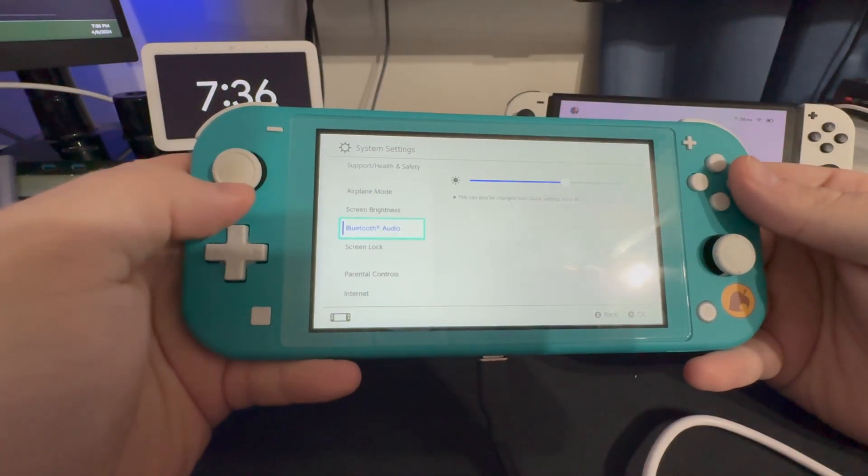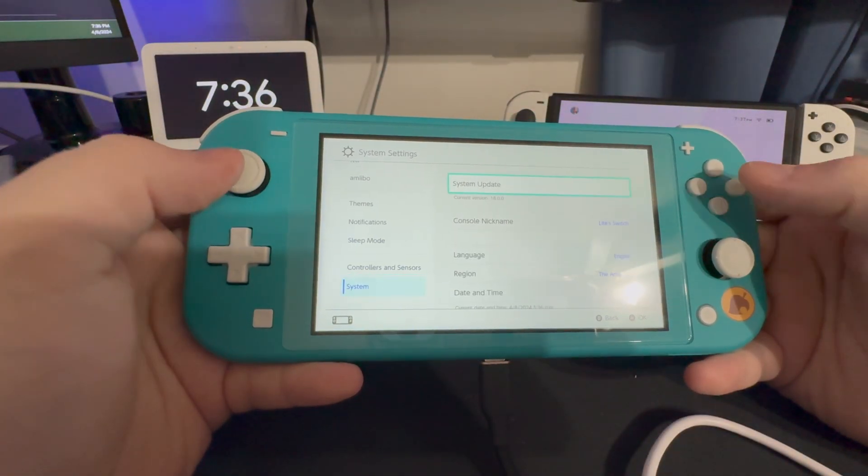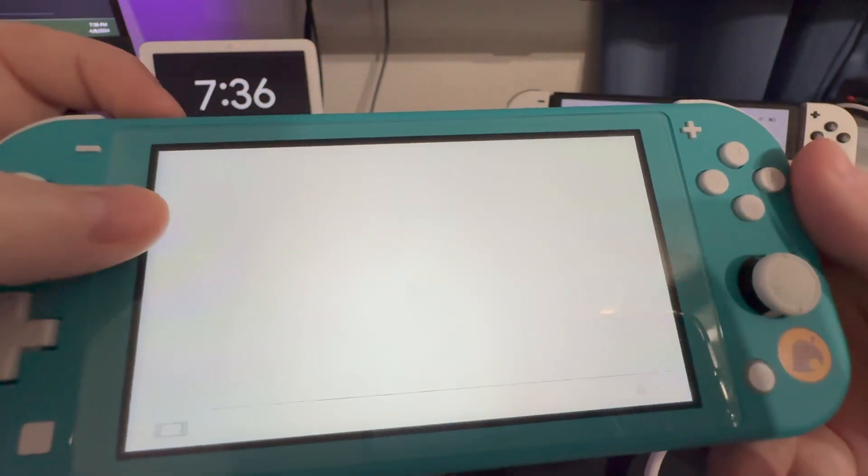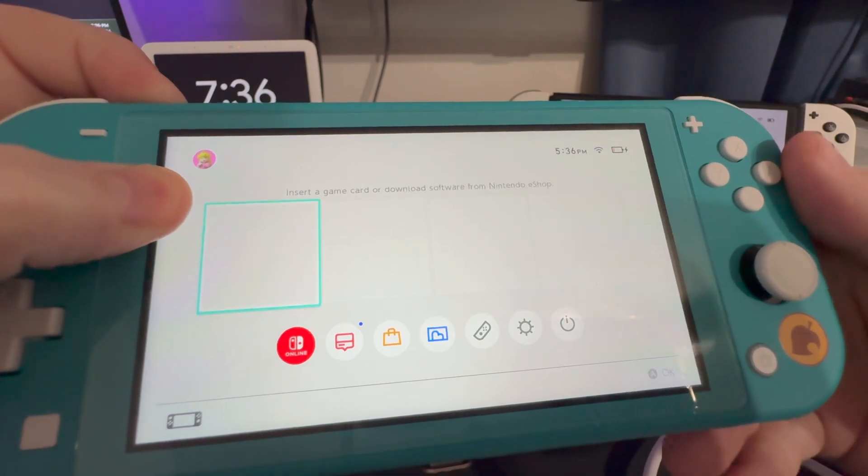Now that we're here, we can see if we go down to System, it is 18.0.0 and there's no update. Let's go ahead and go over to the custom firmware and update it as well.